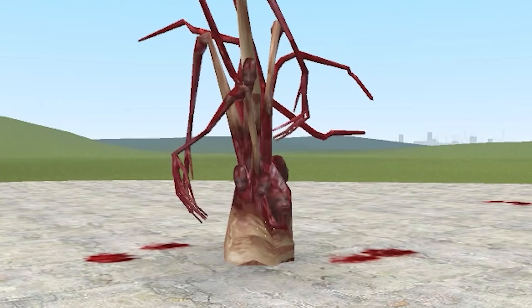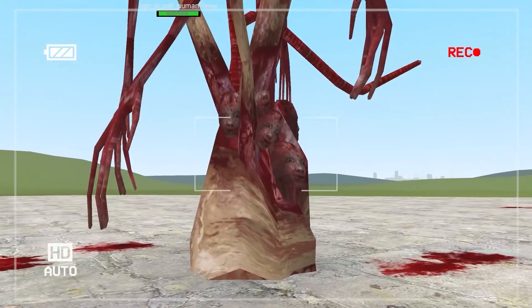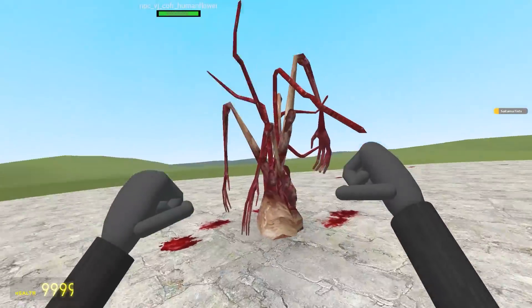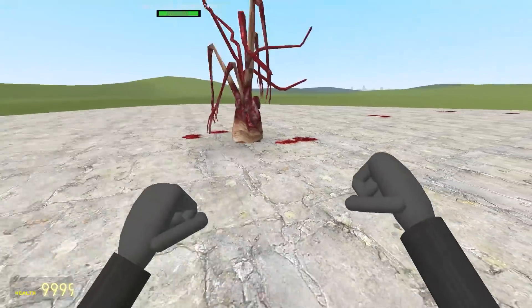And then we've got the human flower. Really gross — those are faces in it. It is a human flower after all. And I'm dead. How? I think one of the arms reached for me. I wonder if we can kill this one — it sounds like I'm underwater. These things are unkillable. Just don't go near them.